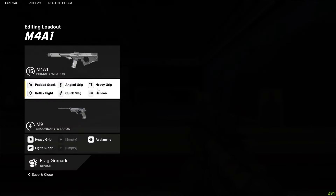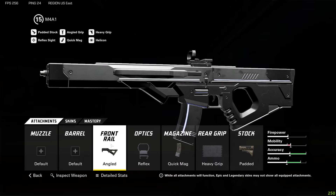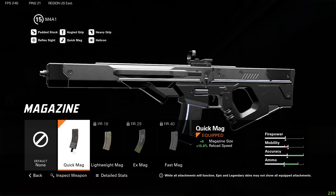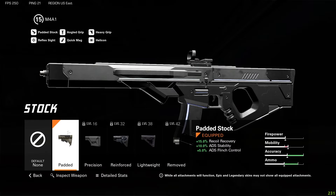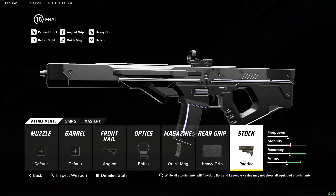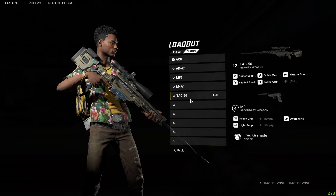Moving on to the next build — the M4A1. This is going to be the best starting build in the game, so if you're brand new and don't know what to use, use the M4A1. For attachments I have the angled grip front rail, reflex sight optic, quick mag magazine, heavy grip rear grip — though you could also use the fabric grip, it's personal preference — and the padded stock. This gun is really good for starting out: it's very accurate, has a good rate of fire, and is overall a very balanced weapon.